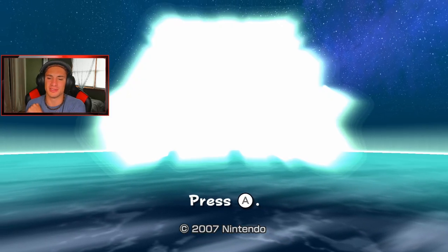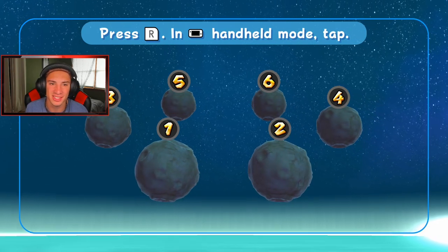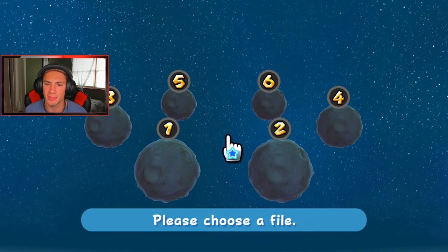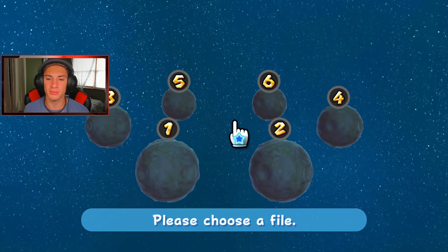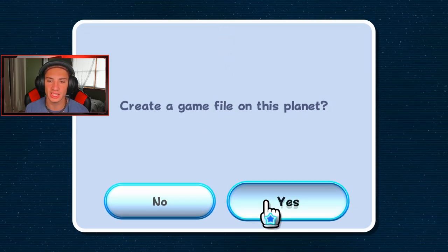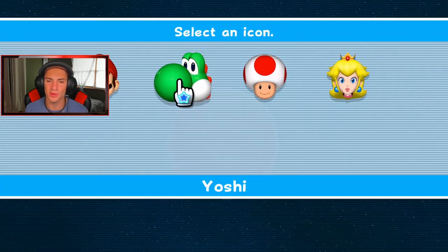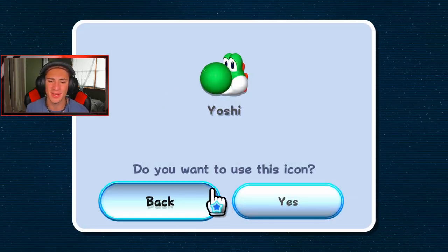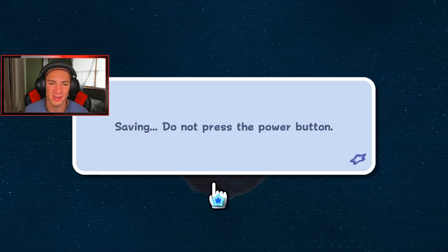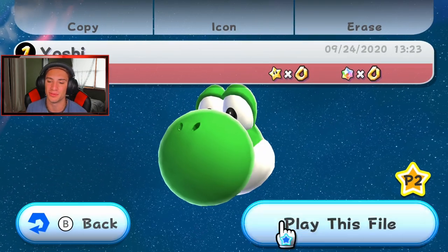Just the intro screen is giving me goosebumps. There's a note about handheld mode motion controls - I'm not playing handheld mode. Creating a game file on one - yes, we want it on this planet. Hit the right bumper to pull out the motion controls. We're going Yoshi - Yoshi's the man, Yoshi's my favorite Mario character of all time, always has been. We create a nice Yoshi planet, hit play on this file, and we're gonna be collecting star bits and all that good stuff.